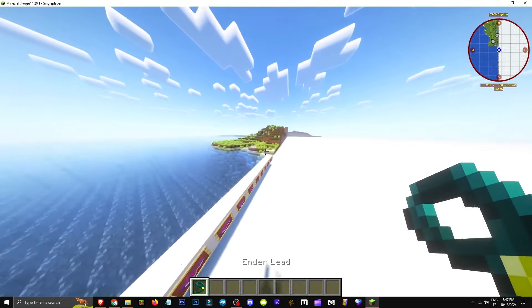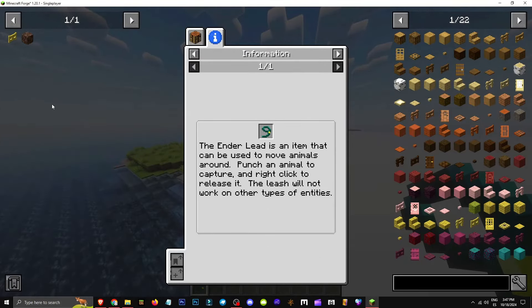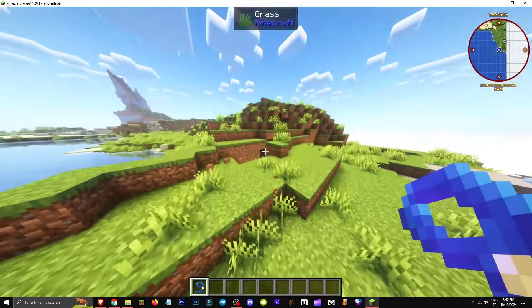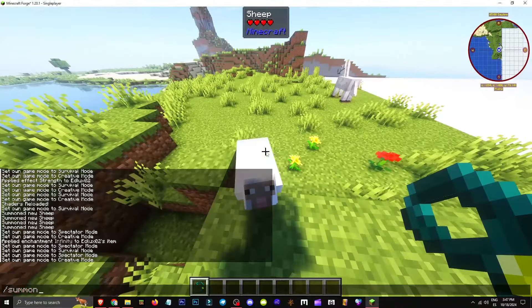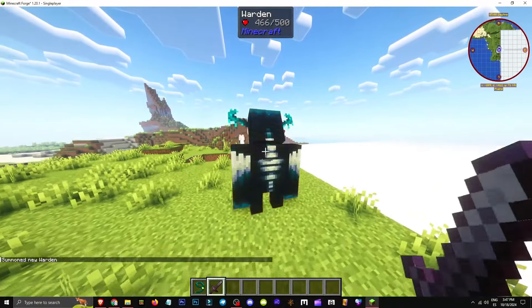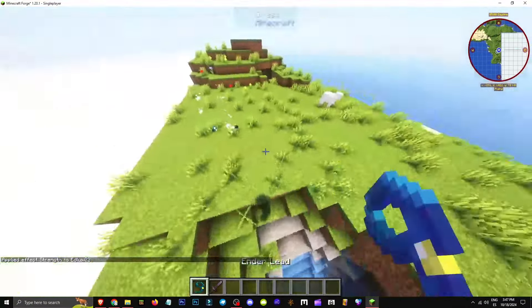How does the ender lead work? This ender lead is made with a lead, an ender pearl, and a gold ingot. It's used to move animals from one place to another — left-click the animal to capture it, right-click to release it. It works with a warden too, though there will be entities like dragons where you can't do this for obvious reasons. That's how this lead works.